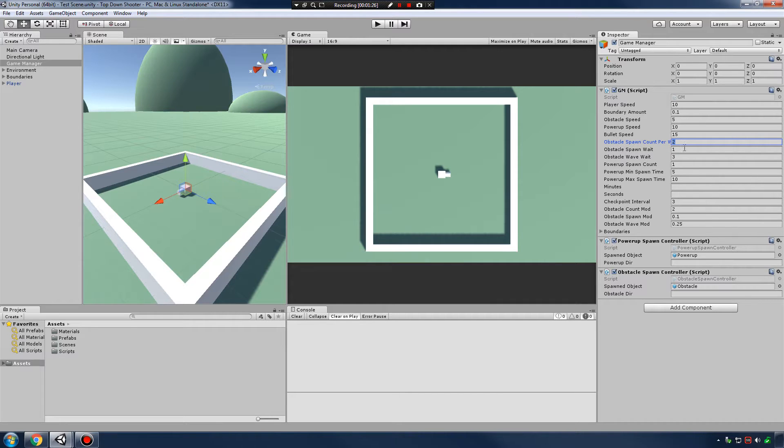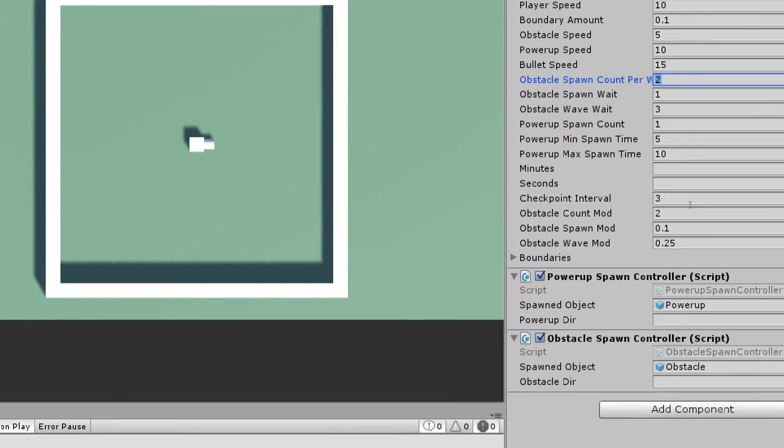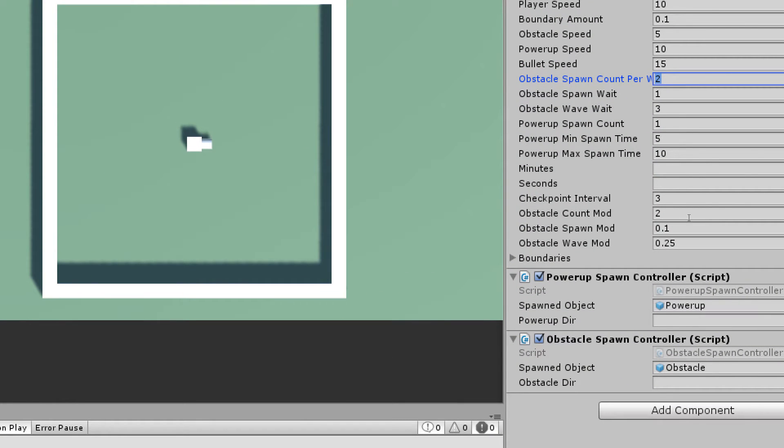So after two checkpoints, we will now spawn three obstacles. Obstacle spawn mod — every time we hit a checkpoint, we increase the spawn rate by 0.1 second. And we also have a modifier where we can increase the wave spawn time, or decrease the amount of time it takes for waves to spawn.